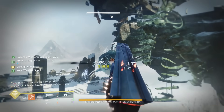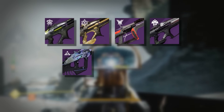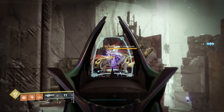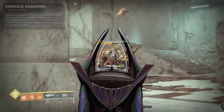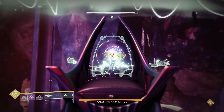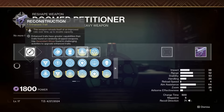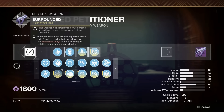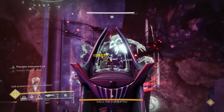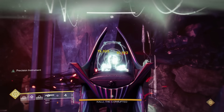Linear Fusion Rifles. There have been so many top tier linear fusions over the years, like Taipan, Reed's Regret, Catechismic, Storm Chaser, Briar's Contempt, heck even Sleeper Simulant. But the current best has to be Doom Petitioner. This is a three round burst linear that gets Envious Assassin to get up to 18 shots in the mag, and you can pair that with Precision Instrument for a 30% damage buff after just two shots. On any other weapon it would be six shots, but because this is a three round burst, you get all six in only two bursts. It also gets Reconstruction and Surrounded — the exact same god roll that Briar's Contempt gets. Not to mention, this is a void weapon, which means it can take advantage of volatile rounds for additional damage against big bosses, and its origin trait can lower its charge time to shoot slightly faster for even more damage in a shorter amount of time.